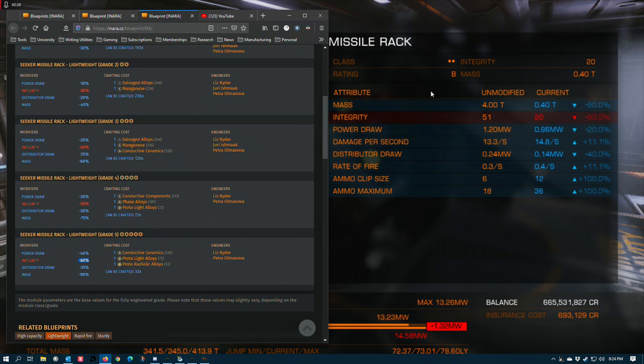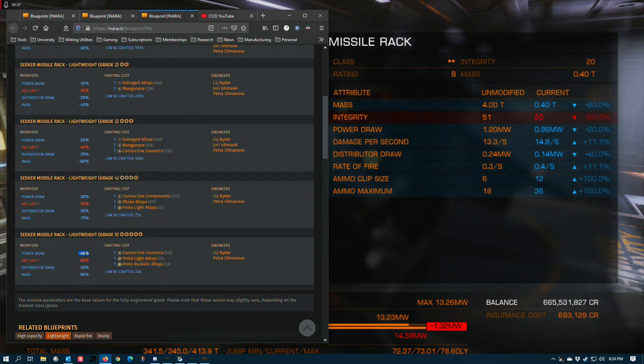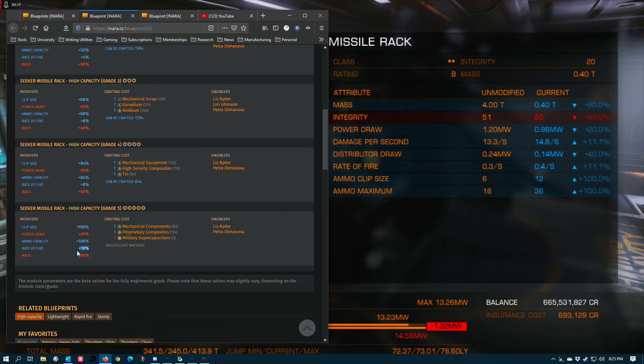Power draw is actually being transcribed as a combination. Normally high capacity increases power draw by 20%, while the lightweight blueprint reduces it by 40%. So it meets in the middle, and you get a 20% total reduction in power draw. DPS gets an increase of 11.1%, which you can ascribe to the rapid-fire blueprint. Distributor draw follows what you get from lightweight — it says 40% — and high capacity doesn't affect distributor draw, so there's an extra 5% floating around that I can't ascribe to anything. Rate of fire is normally a 10% increase for the grade 5 blueprint, but we've got 11.1% for some reason — I'm not sure where that's coming from.